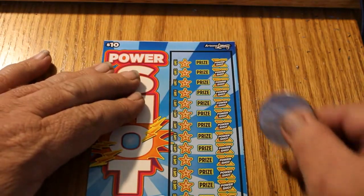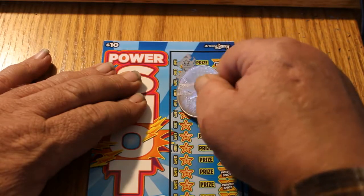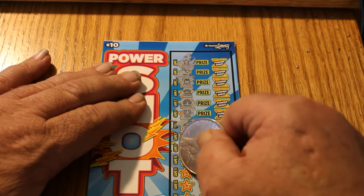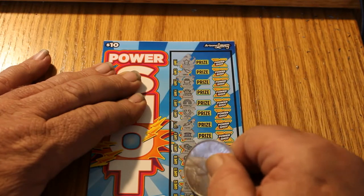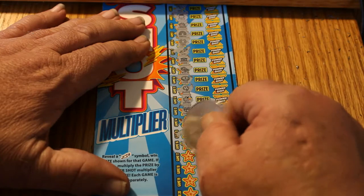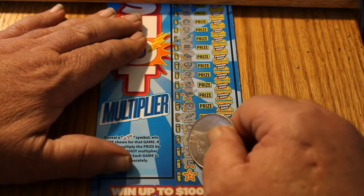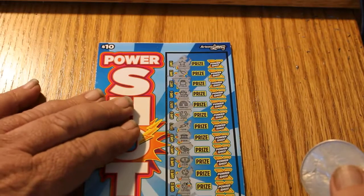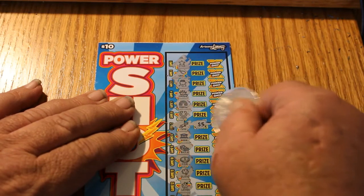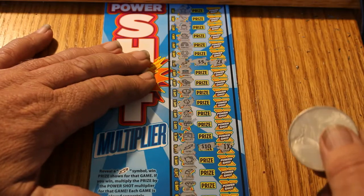Ticket 034: star, wishbone, pot of gold, crown, rainbow, horseshoe, a lightning bolt — good — a bank, some bills, coin, clover, ladybug, chest, wallet, another lightning bolt, a piggy bank, gold bar, diamond, a vault, and a seven. So we have two lightning bolts on this one. The first one: $5 times 2 is $10. The second: $10 times 1. That's a $20 winner.